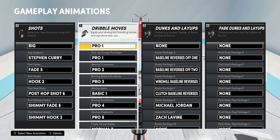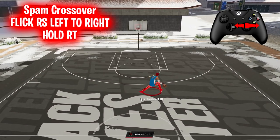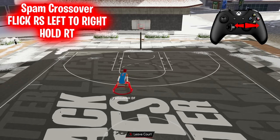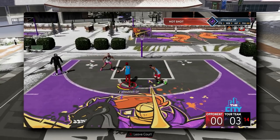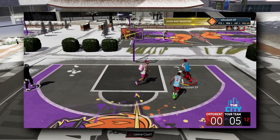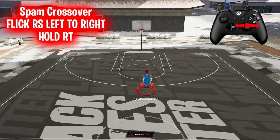Now the dribble tutorial with the controller. The first move is the spam crossover — just flick your right stick from left to right. You can spam this; it might seem basic, but the crossovers are so fast that defenders don't know which way you'll go. If you have Hall of Fame Quick First Step, this can be an easy way to blow by people. A lot of moves today will be very simple, and some will be very advanced.